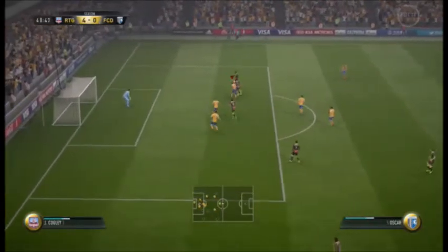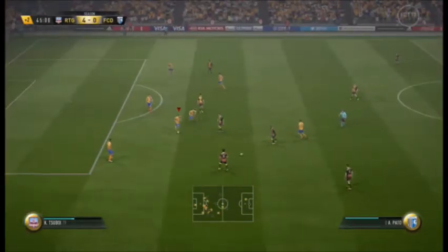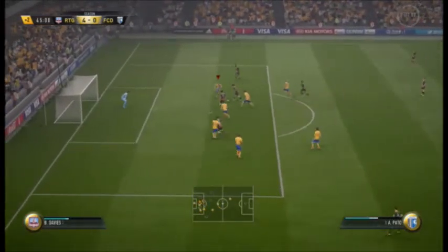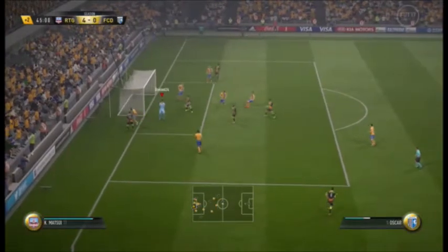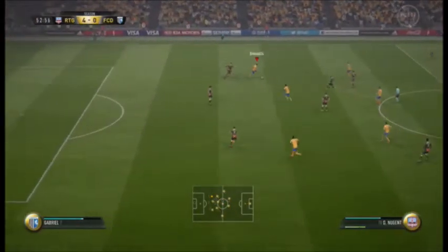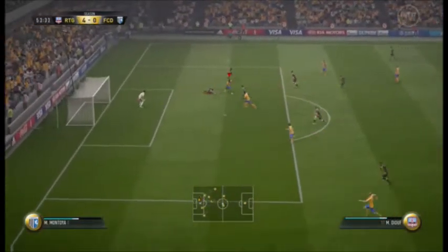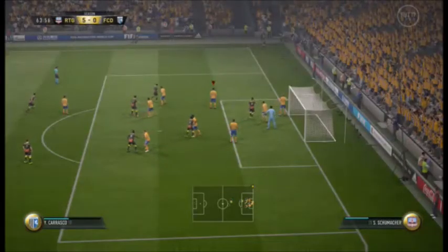I lose the ball in midfield — it was a costly mistake. The opponent drills it across the box to Naki Williams who shoots across our goalie but he saves it. Pato gets the ball, crosses the box, our goalie saves again — two consecutive saves in a row. I hold the ball up, pass it wide, Duke breaks through, nasty fake shot, finesse far corner — makes it 5-0. Mommy Duke is a beast.